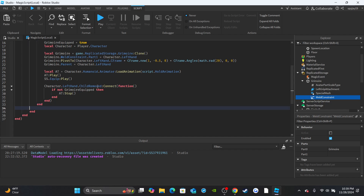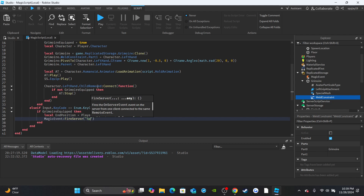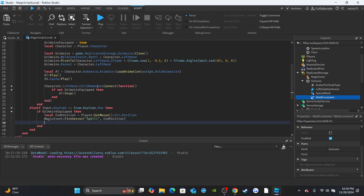Now add the spell keybind with `else if input.KeyCode == Enum.KeyCode.One` - so E equips the grimoire and the number keys use spells. Then check `if grimoireEquipped`. Get the end position: `local endPosition = player:GetMouse().Hit.Position`. Then fire the remote event: `magicEvent:FireServer('SpellOne', endPosition)`.